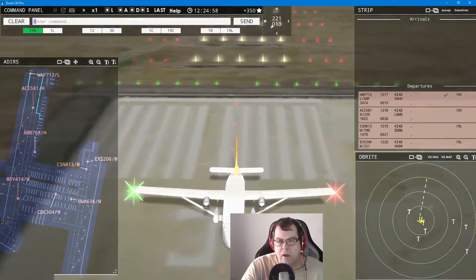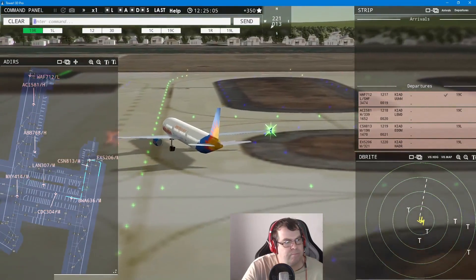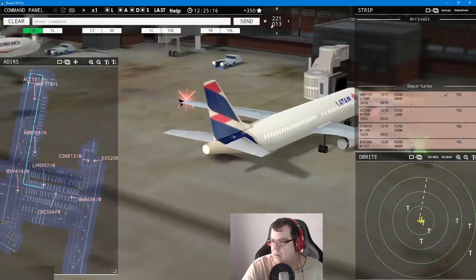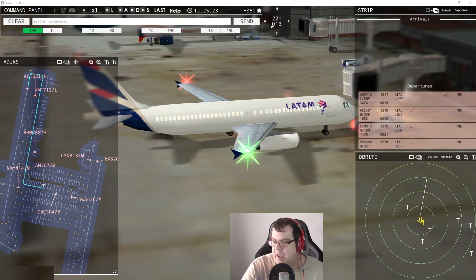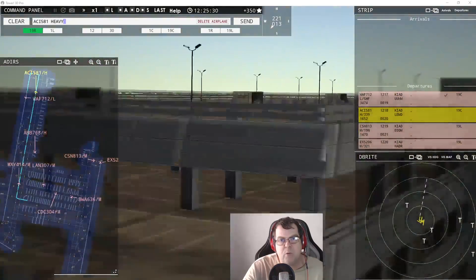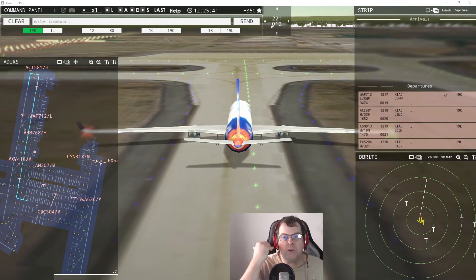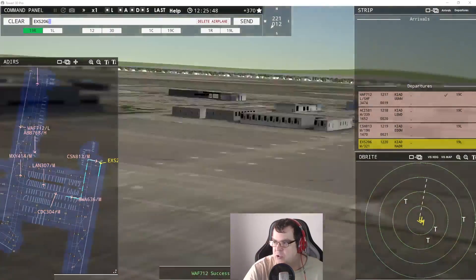Chan X 206, runway 19 left, line up and wait. Land 307 requests pushback — pushback approved, expect runway 19 center. Some more Latin America from Chile — an extension to our fleet, wonderful! Good job, thank you very much NIGES Design. Air Calent 581 heavy, runway 19 center, line up and wait. Longair 304 requests taxi to runway 19 — that could be a fantastic investment for you: 91 brand new aircrafts, liveries, and aircraft types.